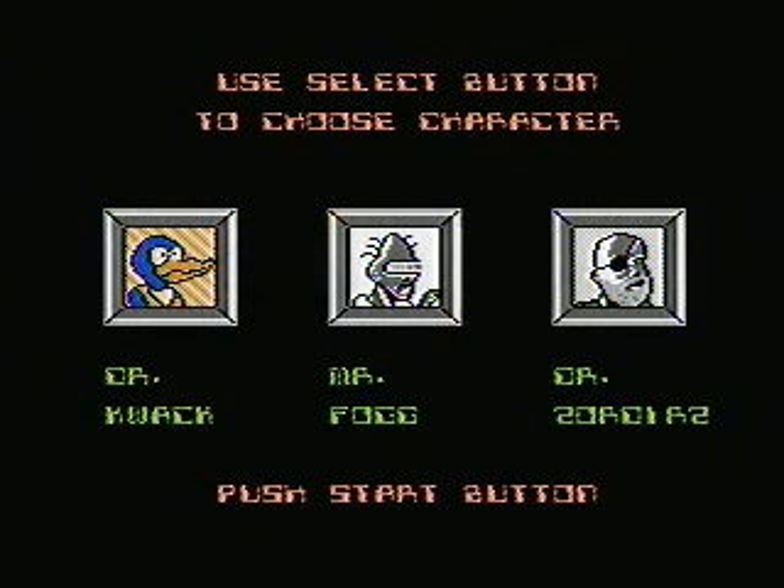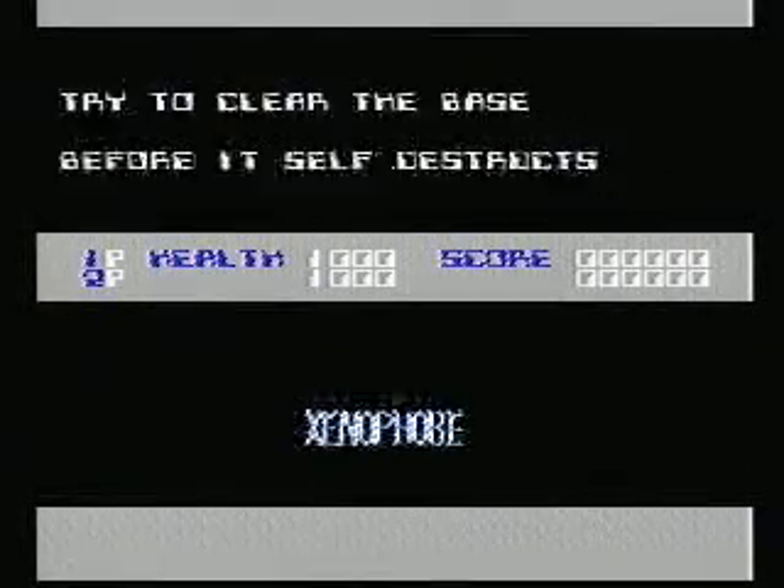Now, if you guys do not know what an arcade system is — if you just came out of the womb yesterday — I'll explain. The controls are really simple. The directional pad moves you left and right. Jump is A, and you've got your three character selections. B is to fire.